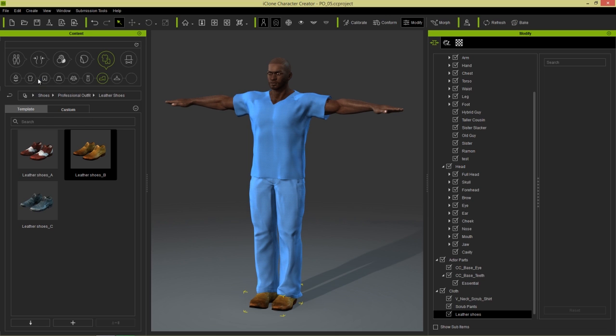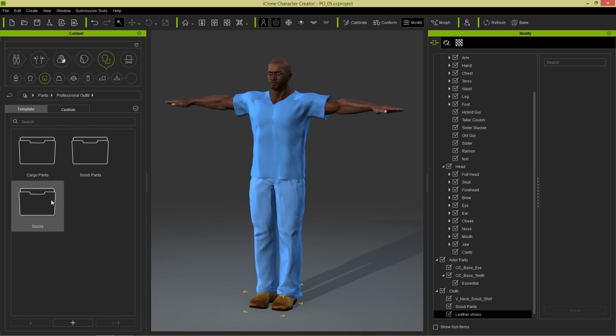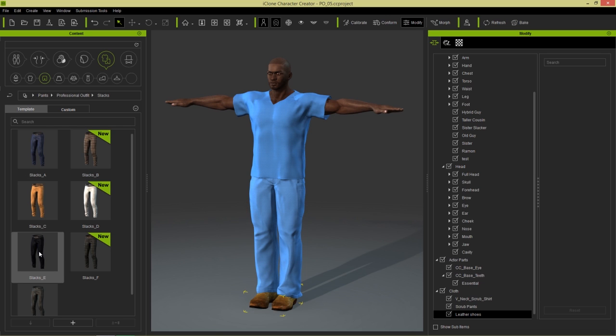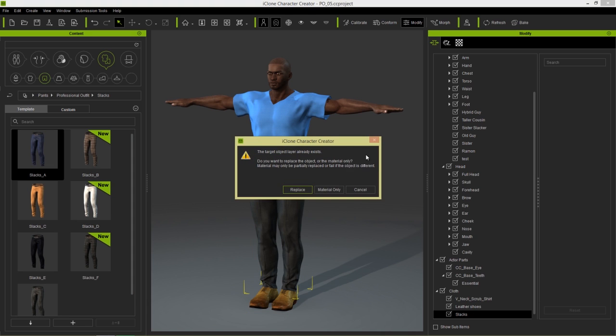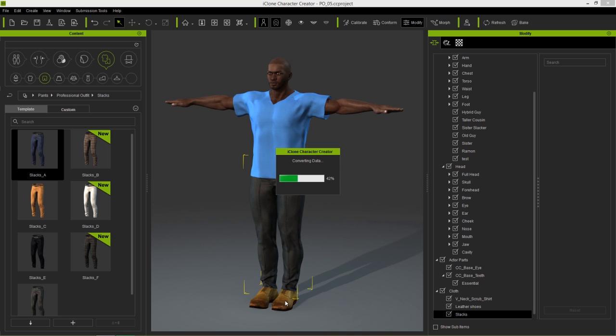There you go. And we'll change the pants to slacks — so again that Professional Outfits pack, slacks. We have these nice — let's choose these gray slacks here. There you go. Or we can also choose these blue ones. I like the blue ones, they match kind of better with the shoes. There you go, and then we'll load in some shirts here as well.